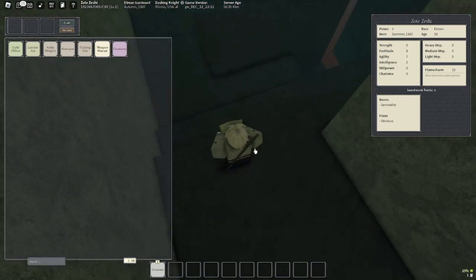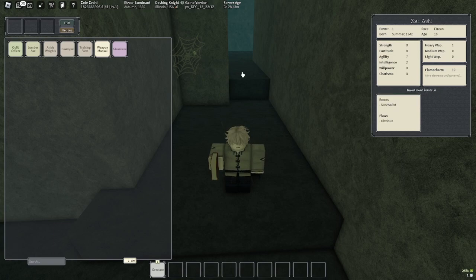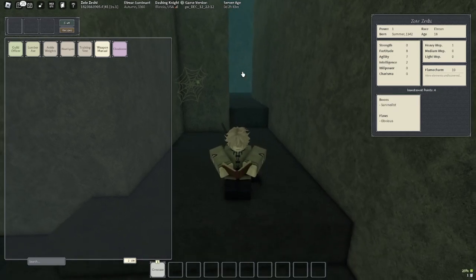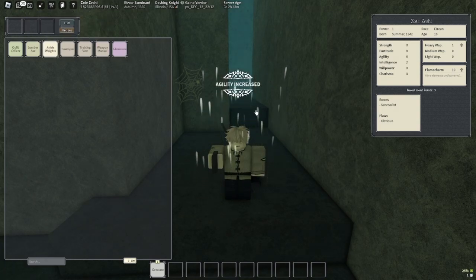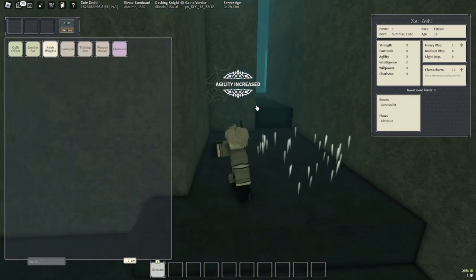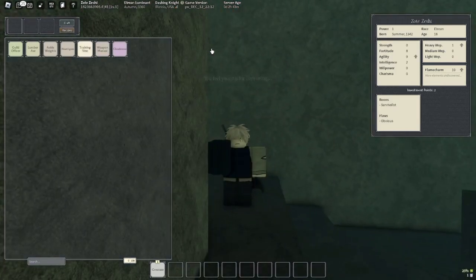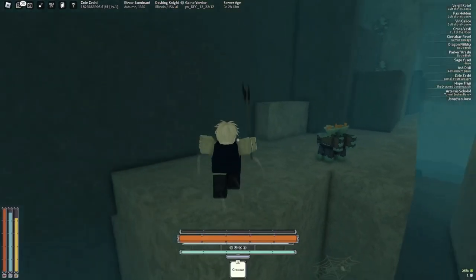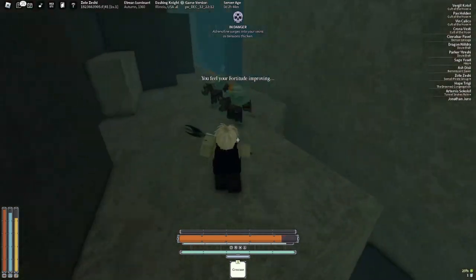The way the progression system works in this game is you have different training equipment. You have five investment points - I invested into my heavy weapons and it went down to four. Then I invested in Flame charm and agility to get my agility up. I put on my training vest to try and get my fortitude up, and then I just try and kill enemies. I'll speed this part up because it's a little boring.